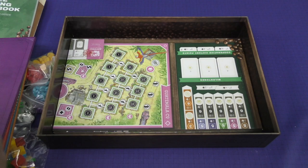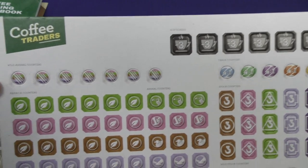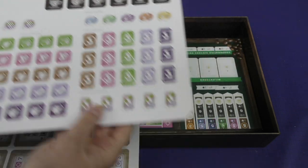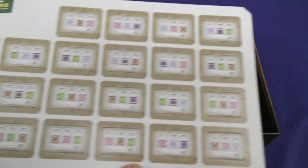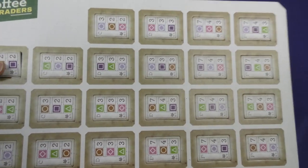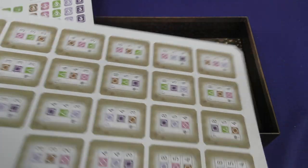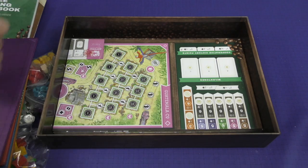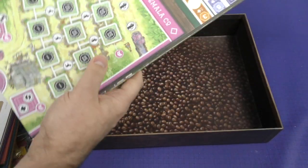We've got some cardboard pieces: wild animal counters, Arabica counters, animal counters, stock counters, contracts — nice thick cardboard, definitely not thin — and milestones. Not too many cardboard components overall; most of the components are made of wood.